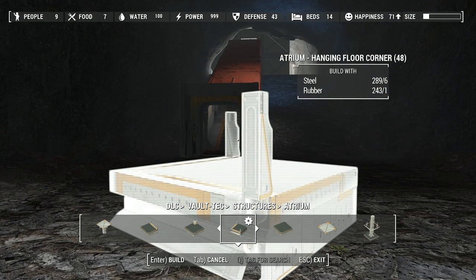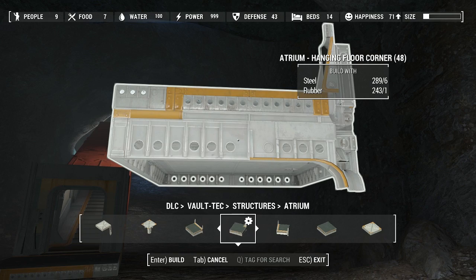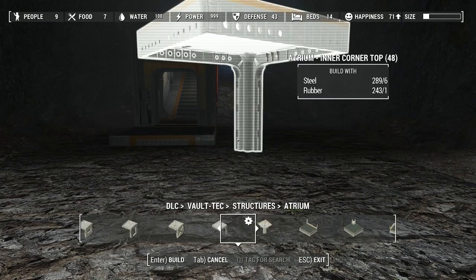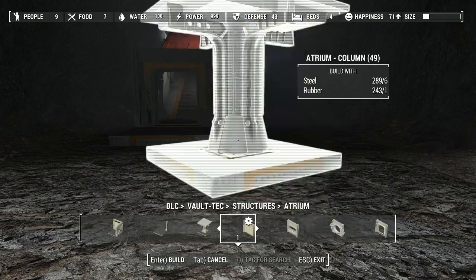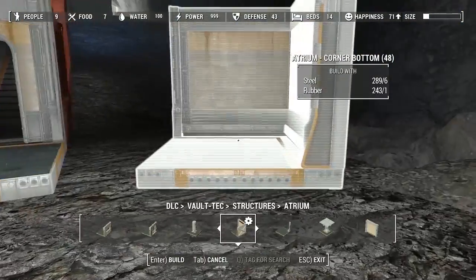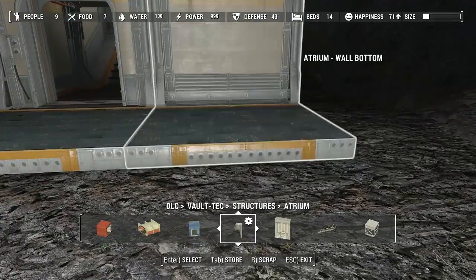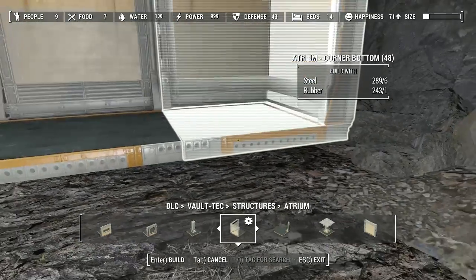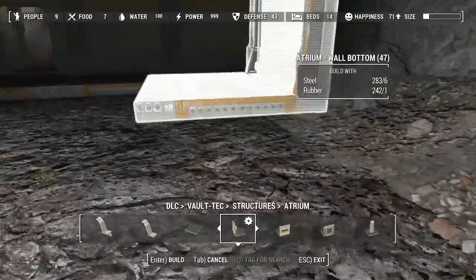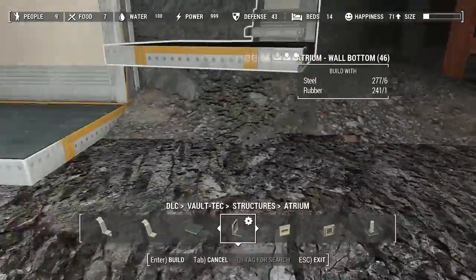I don't even understand the point of some of these. This probably hooks up fairly well to the railing system, which might actually solve some number of problems — whatever, it's ugly anyway. Let's lay out the floor first on this sucker. I really wish you could sort these based on use — a quick bar would be really nice. I've been playing a lot of Starbound and Scrap Mechanic lately and both of those have that feature. You don't make a sandbox game without a quick bar.